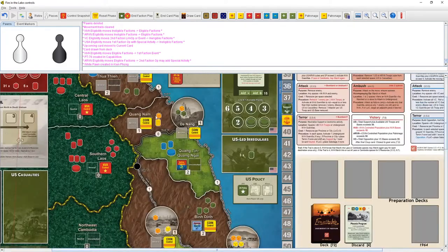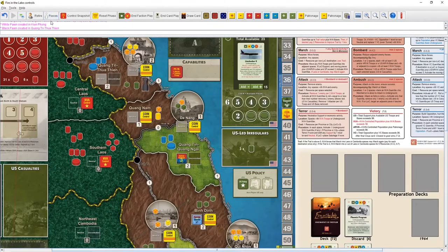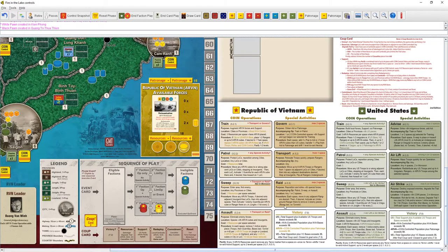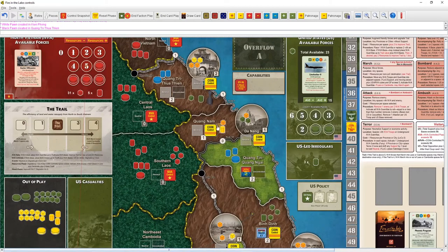Mountains are harder to root things out in, but this is a lowlands area so it's easy to operate. Let's do the raid first. Move the ranger in, flip to active, and remove those two pieces. Mountains versus lowlands — if somehow the ARVN had gone first, we could have used the US airstrike ability to take out that base. If the US gets to go first they have one cube and could just assault it — all good ways to help our allies.